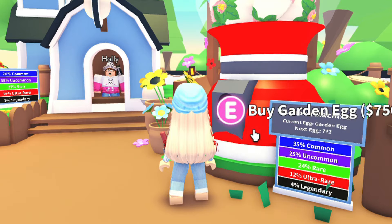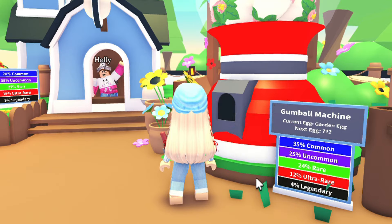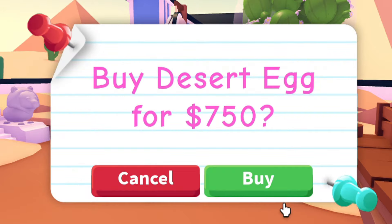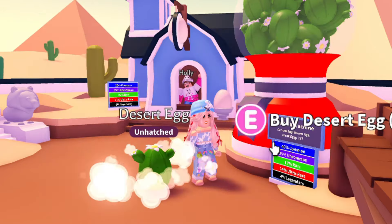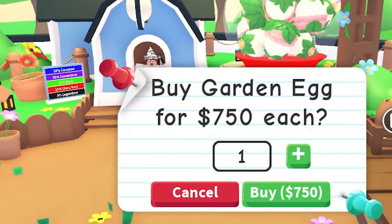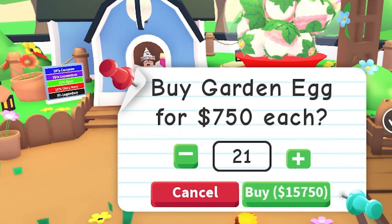Previously, we could only buy one food item or one egg at a time, which made things quite troublesome for players. I used to have to click repeatedly to purchase multiple Adopt Me eggs. Fortunately, that's no longer the case. The supermarket, along with all shops and the nursery on Adoption Island, now allows customers to buy multiple items at once, making it much easier for everyone.